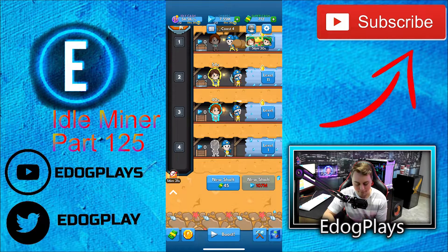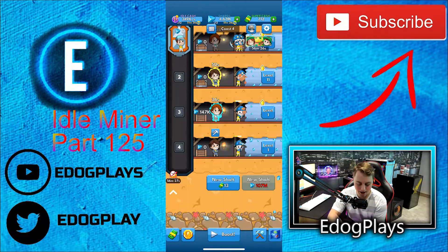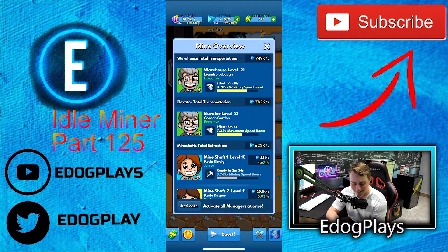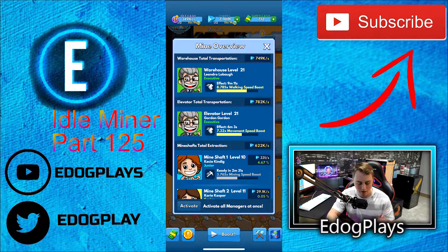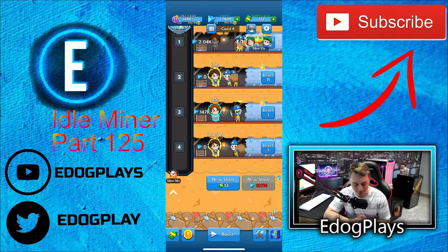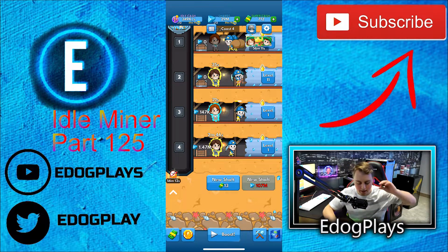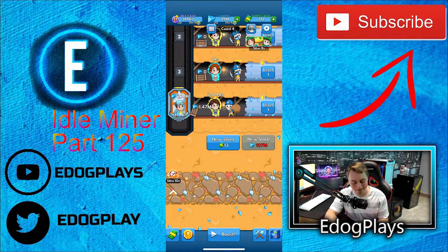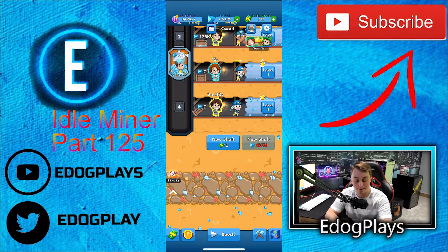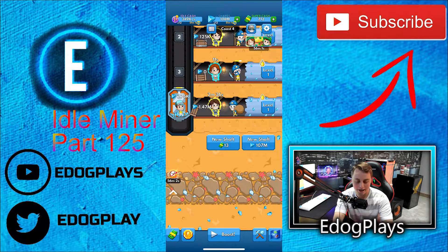Now we're starting to fly through these levels. Go ahead and activate that manager — boom — activate her. Extracting 622,000. We're good on both warehouse and elevator — really, really nice. Don't have to spend a bunch of money on upgrades yet. 107 million and I'll be happy, honestly. We need 107 million to get the mine shaft, then we need to go ahead and actually purchase the unlocking of the barrier, which would be really nice.